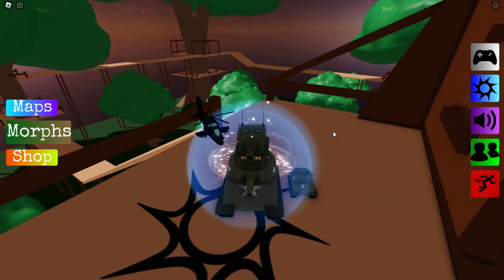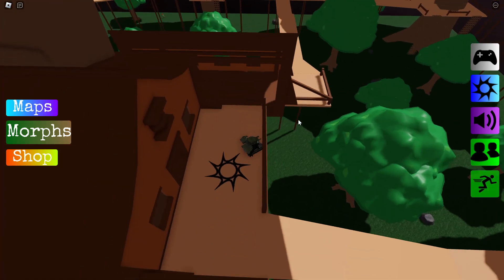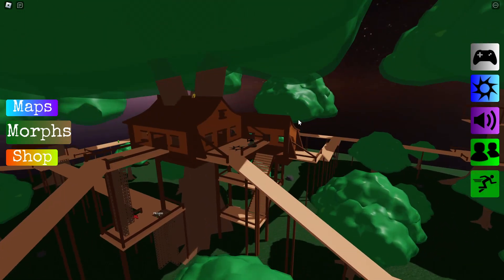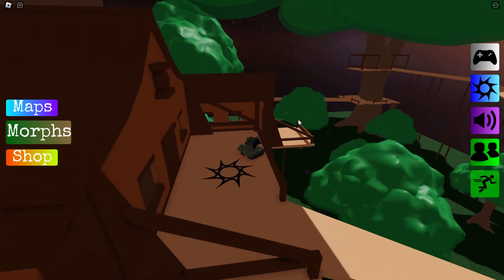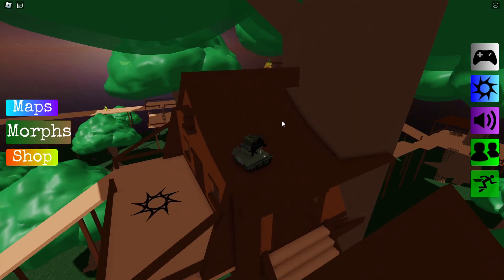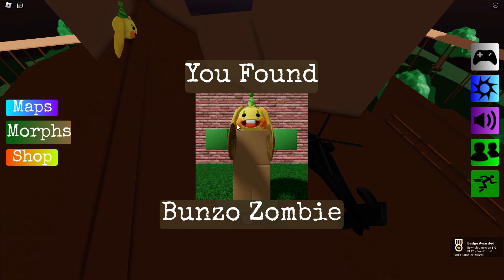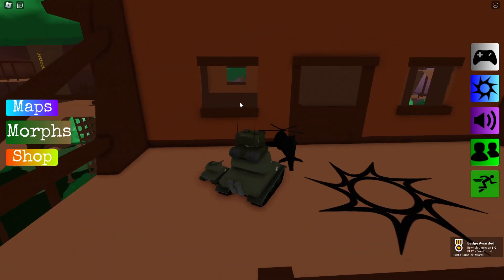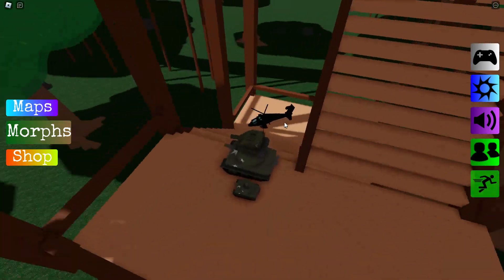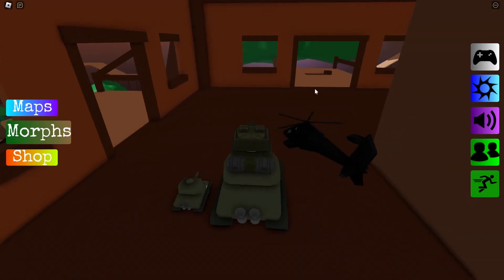Welcome back guys, today we are playing Find the Zombie Morphs again, and we are gonna be finding all of the zombies in the treehouse map. I expected one big treehouse and everything else is grass, but no, it's a whole system of connected areas. Already when I zoomed out I found one — Bunzo zombie. It's literally just a head with some symbols. That's very creative. This game has a lot of effort and I appreciate it.